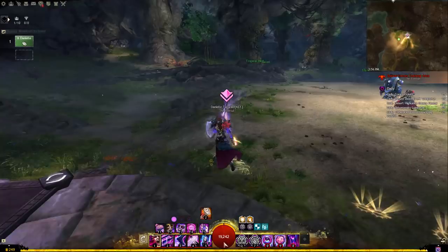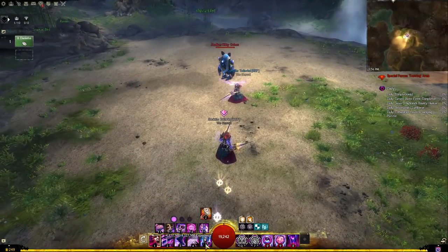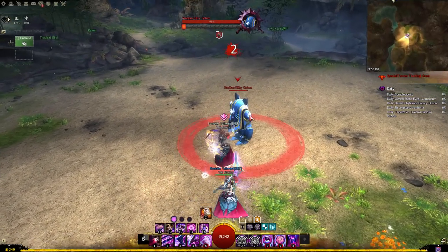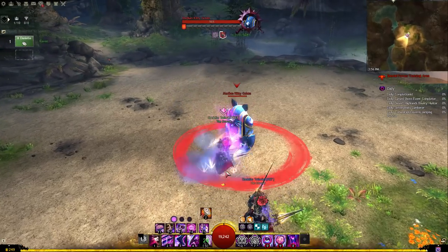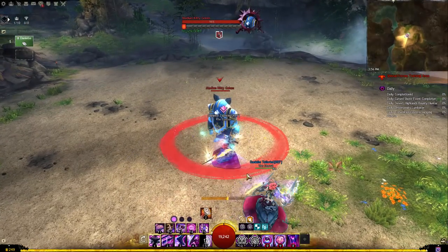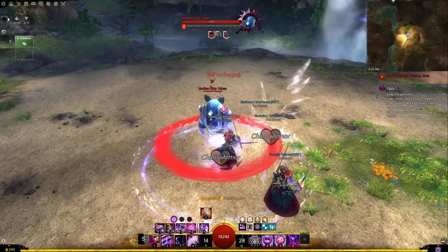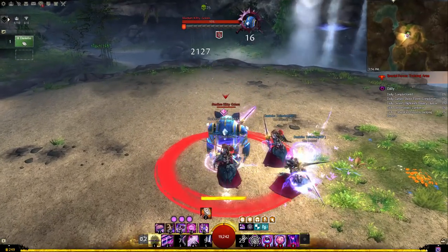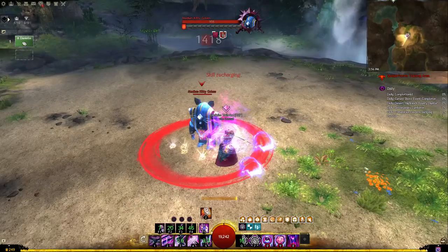Remember that our heal skill replenishes the phantasmal swordsman's cooldown because it replenishes all phantasm cooldowns. So if we're on sword/shield, we've blown all wells and used shield 5, waiting for weapon swap — instead of just weapon swapping into sword 5 and shattering, we weapon swap, sword 5, heal skill, sword 5 again, and then sword 3. Look at all those chaos armor procs — we've got about 20 seconds of protection. Then we can blow all shatters as well.